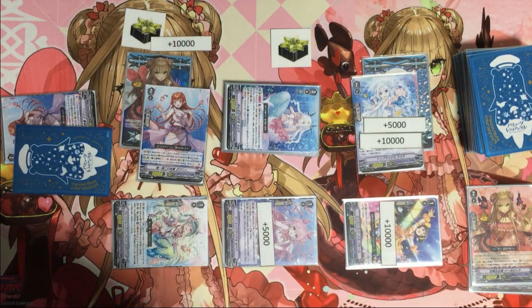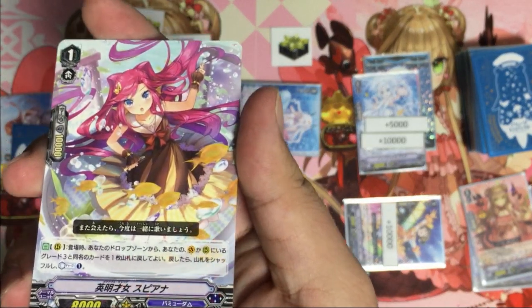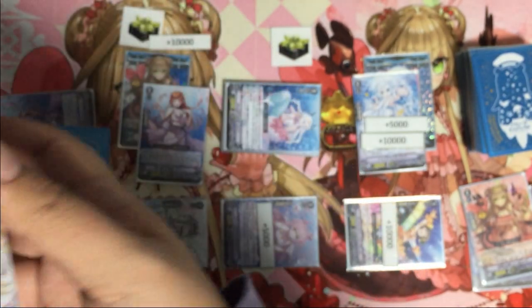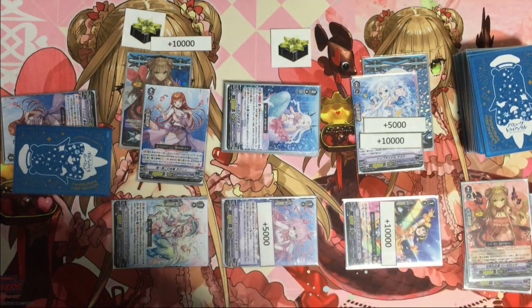Other units you can consider include Spiana, who can return the Grade 3 back to deck and Counter Charge one. So that's the new Lupina deck from Vanguard V-EB15.